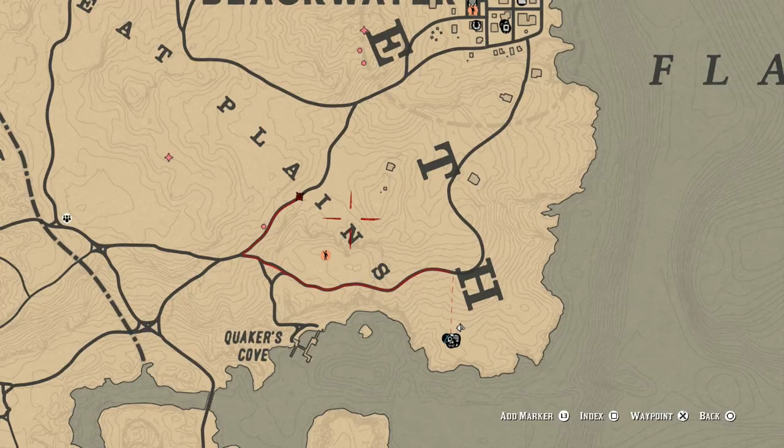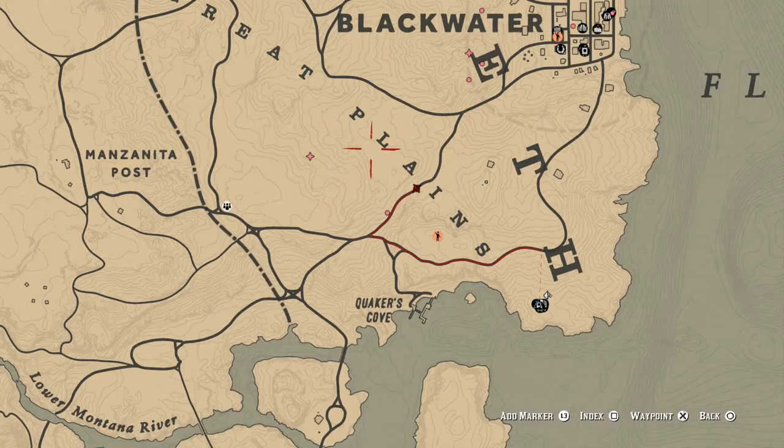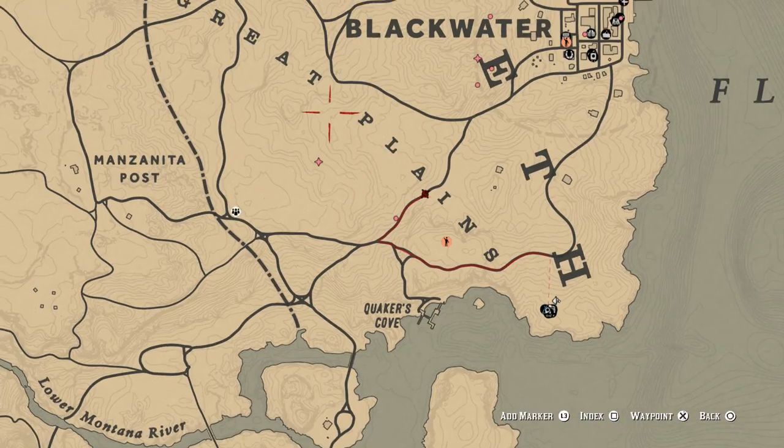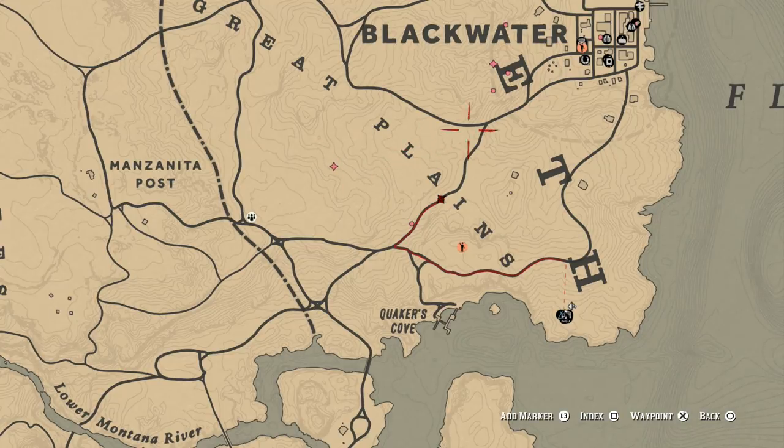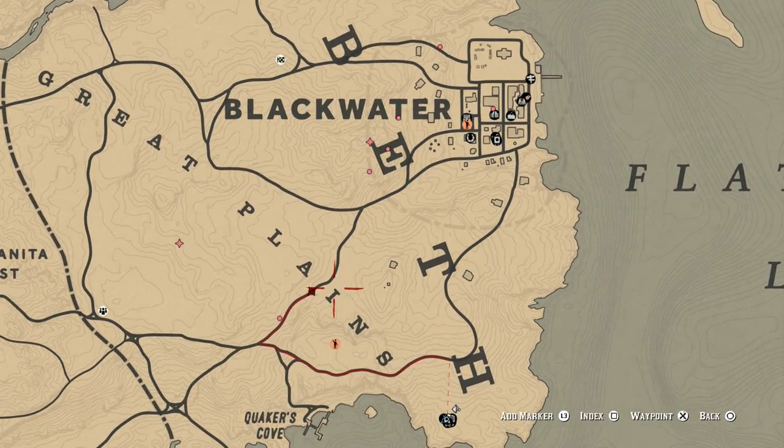Once you take out the cougar, skin it, and take the carcass, head over here where bison spawn pretty consistently. If they're not there, take out a couple deer and then make your way back to the butcher, sell your stuff, and come back. By the time you return, the cougar should be back, the bison might be back, and if not, you'll get some deer. I'm going to show you how to effectively kill this cougar without aggroing it — it's really easy.